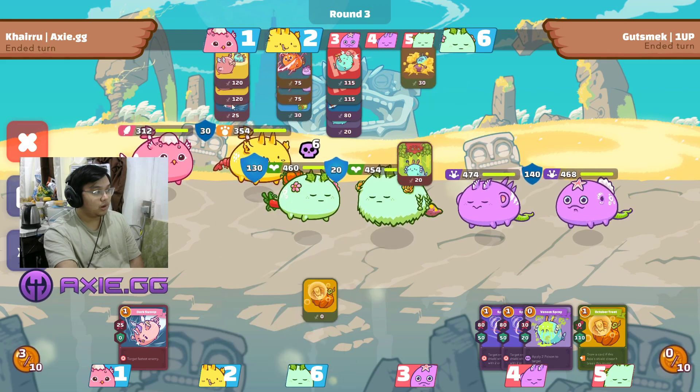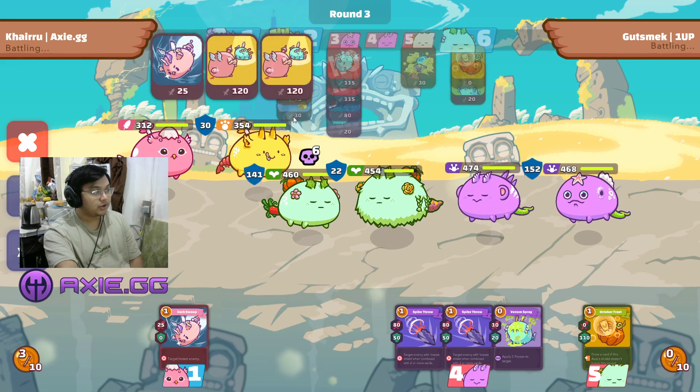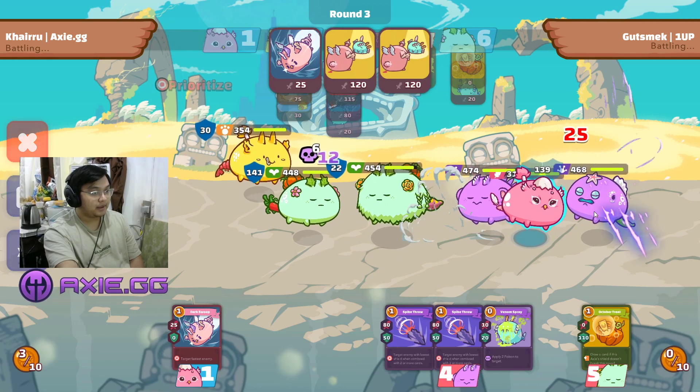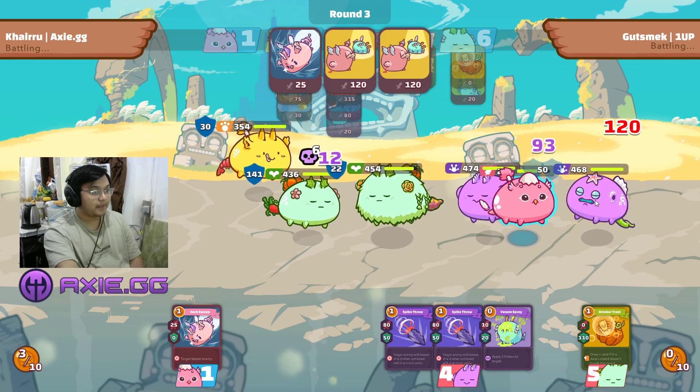I used Swoop and All-Out Shot, and added a Shrimp plus two Single Combat combo on my Beast to effectively kill this backliner before it kills my Bird. We made the right play — I used a double backdoor on this Reptile.